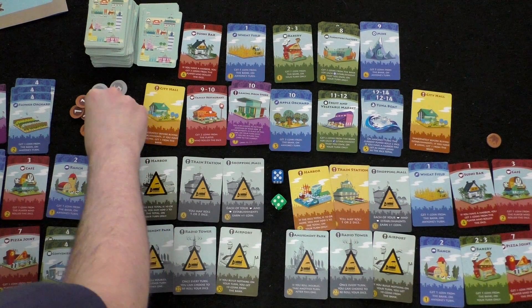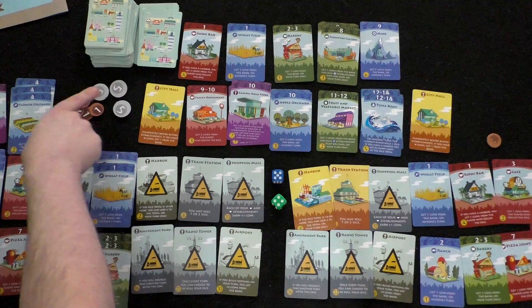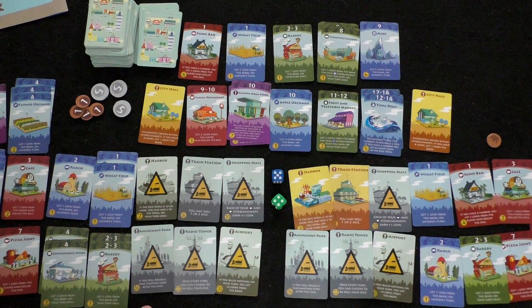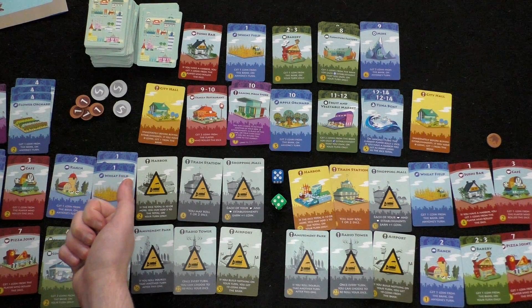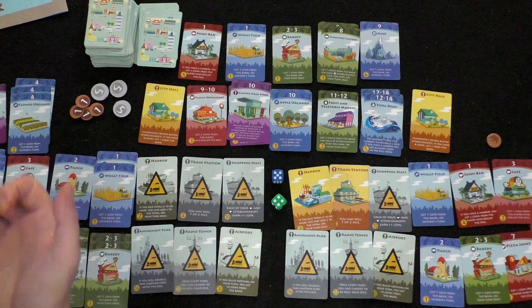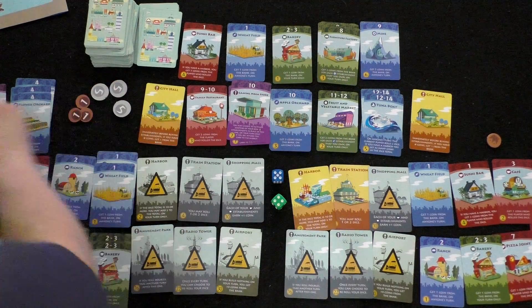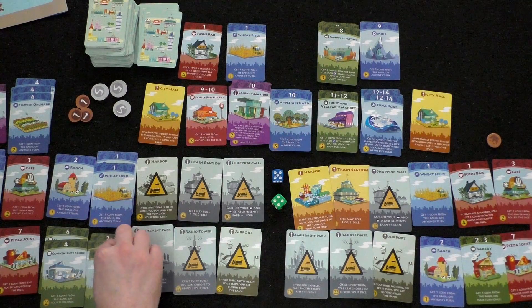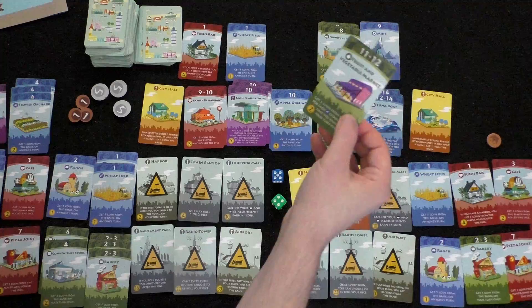Player two jokes about strategy and having 15 to 19 coins. He considers the radio tower — once per turn, you can re-roll your dice — useful for avoiding bad rolls. He also notes the harbor ability for high rolls. Player two decides to buy a third bakery for one coin to strengthen his two-and-three income further. A gaming megastore, family restaurant, and fruit and vegetable market appear in the market.